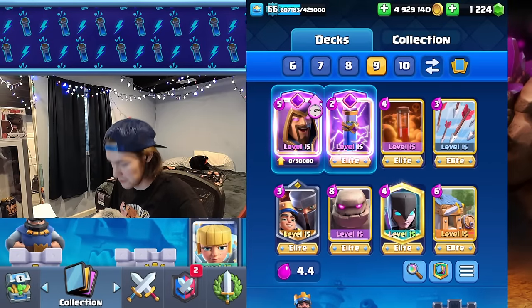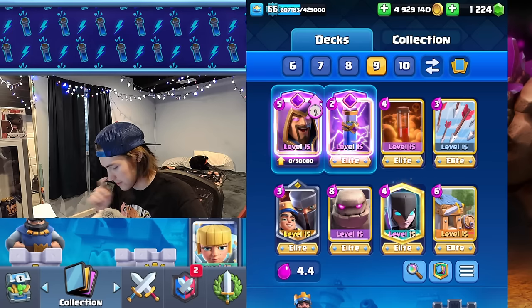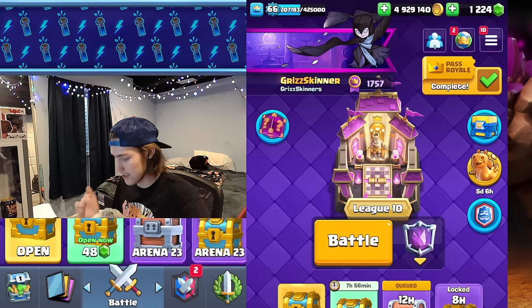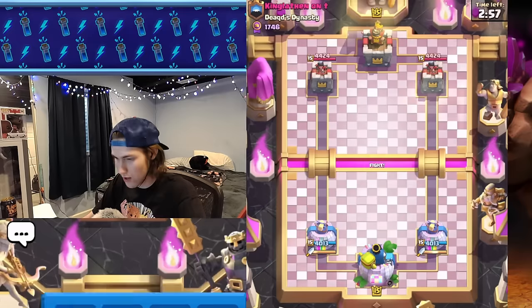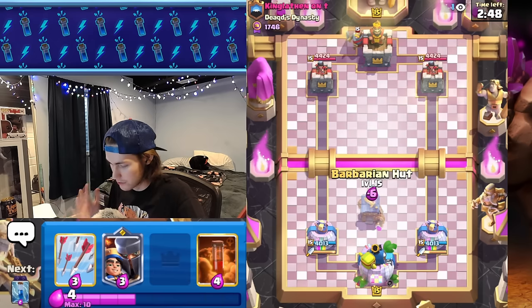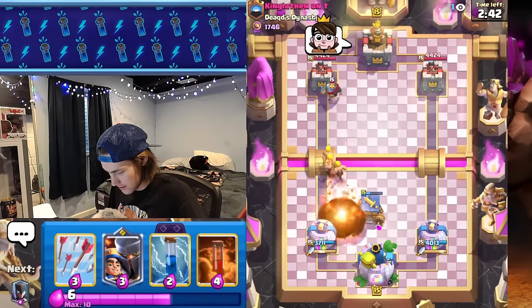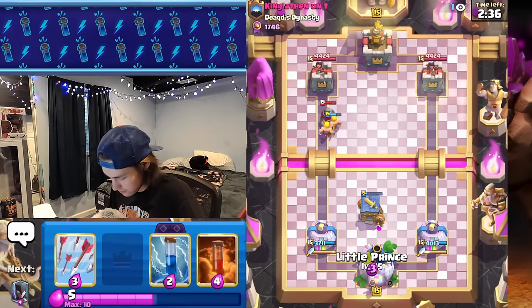Now moving on to the second deck. It's the evo wizard — evo zap is still in there because without some zap we'd have to put lightning, and this deck works well with poison. We'll use this and hopefully get another giant deck matchup. Barb hut isn't the best card in the game but I think it's a little underrated and neglected. It's good for baiting out spells — we baited out a fireball already.